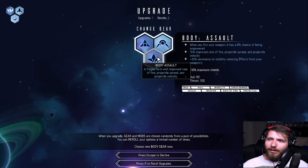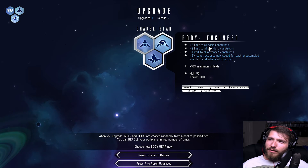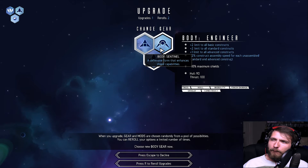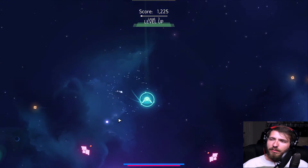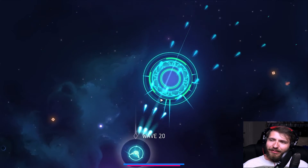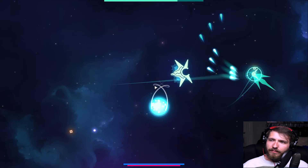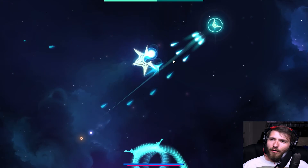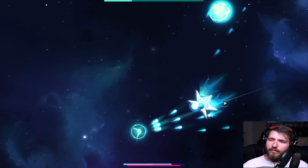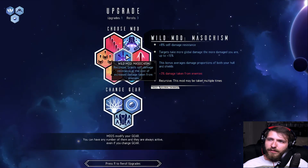This is probably not going to end well. Assault is a fragile form with improved rate of fire. Engineer is a fragile construct form. The defense form enhances shield capability — let's do that. I have a feeling we're going to need it. Oh god, we already have wave 20. Get out of here! I mean, we're doing good so far — impressive.